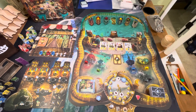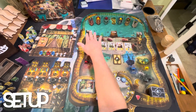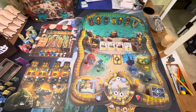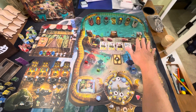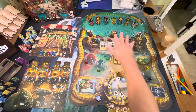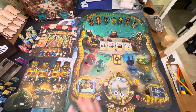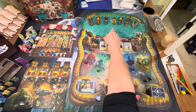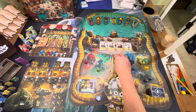Let's get started with setup. Working top to bottom down the board, first you want to set out the six standard boats — four-seater boats. If you have the Secret Stash expansion you'll have more, but set out these six empty boats, three on either side of the island in the middle.